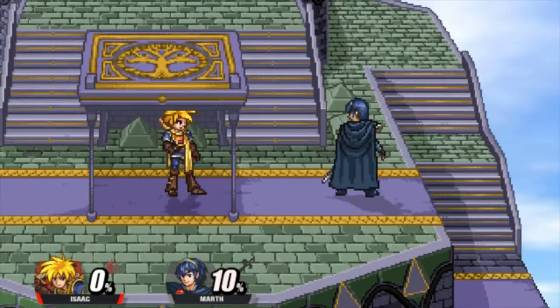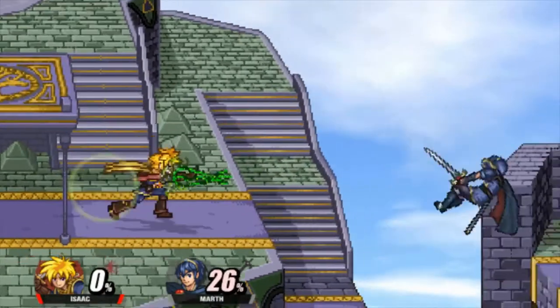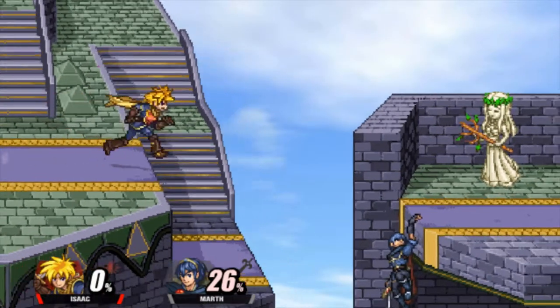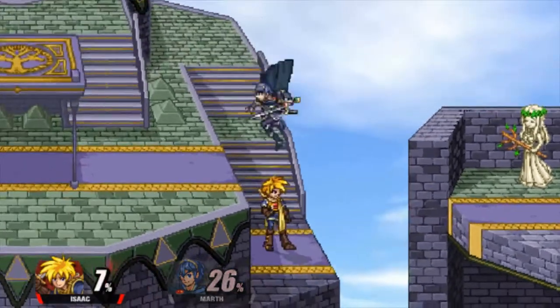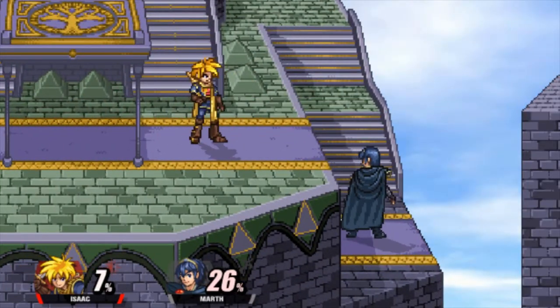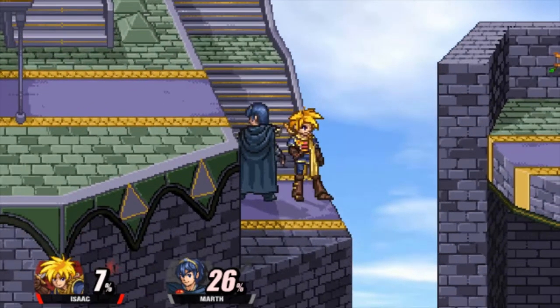Forward tilt actually has some pretty good range. I wouldn't say it's the best move at all, but it can still do some decent gimping, honestly. It's very situational though, so I really don't know how well it would work.